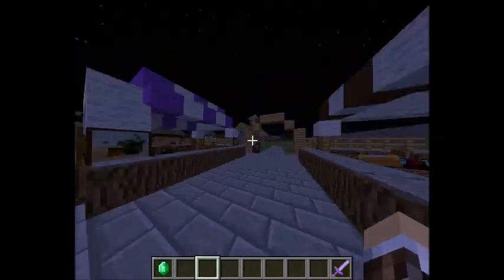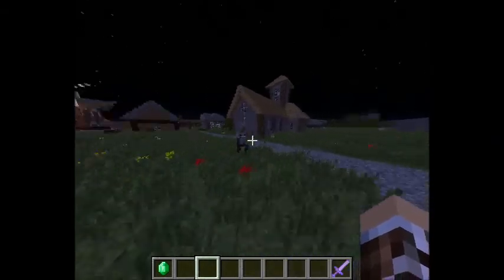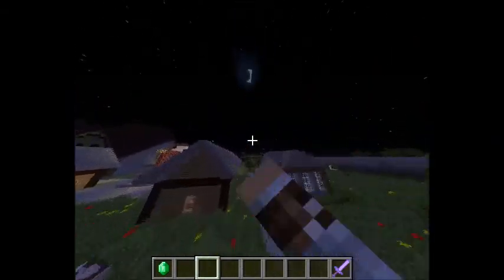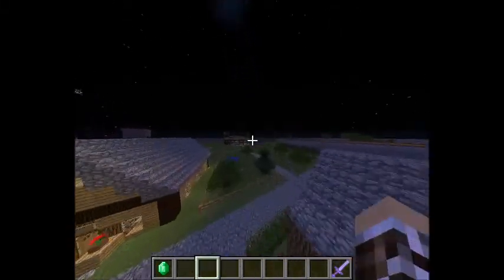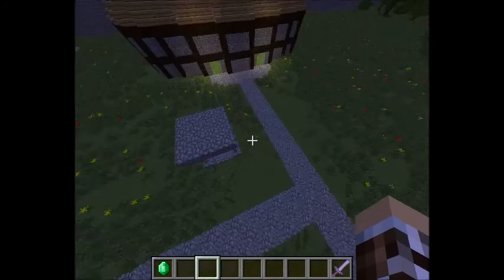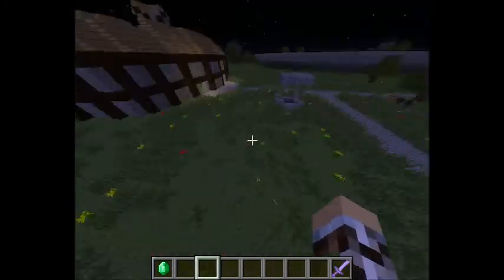Over here is the market. I'll show you how the market works — this is how all their money is set out. There's an enchant table, and the way you use it is you put the sword in, take the levels, and it gives you sharpness. So that's the market — pretty cool. There's another cow stalking me. There is another well — I've put these everywhere. And there's a little farm here, so that's cool.